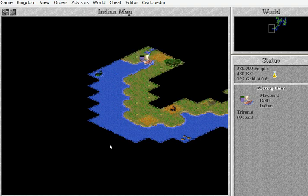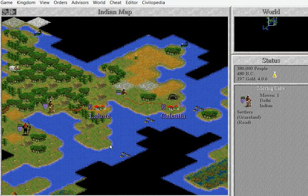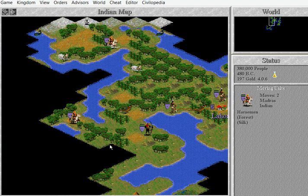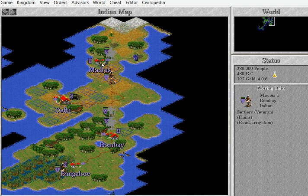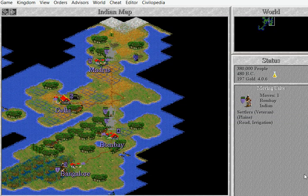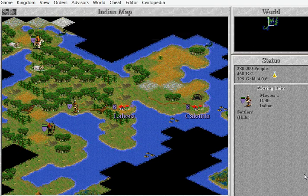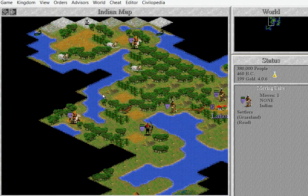By the way, the world map is randomly generated each time. You can go — I might go to the coast. You've built your irrigation — it did nothing again, did nothing. I don't really want to clear that forest over there because it's actually giving us our only shields and food. I'm going to go to the other forest — mine it. Where should I put my next city? There's all this space here.